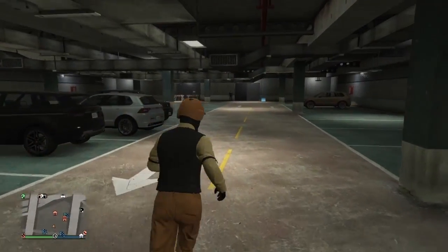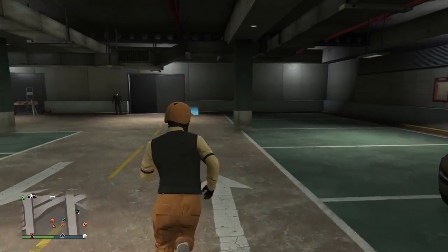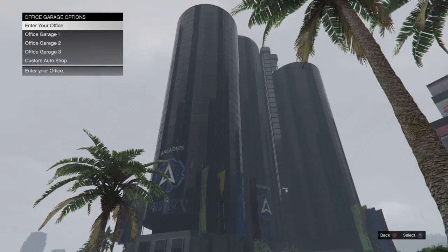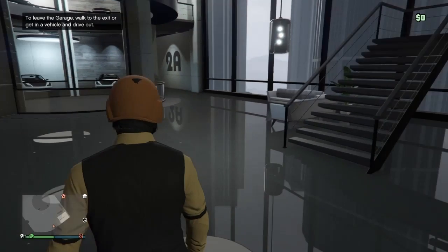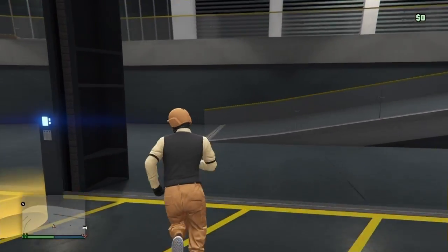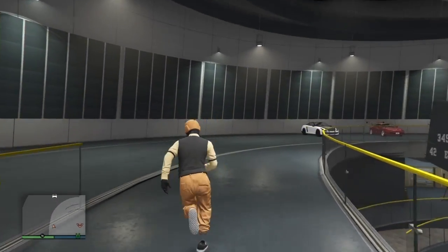Once you guys have made it to your office garage, all you want to do is go to the garage that's full of free elegies. Once you do that, it's going to spawn you back to your facility.